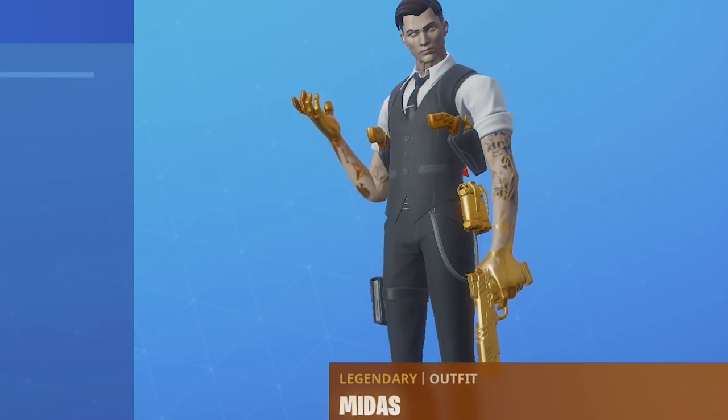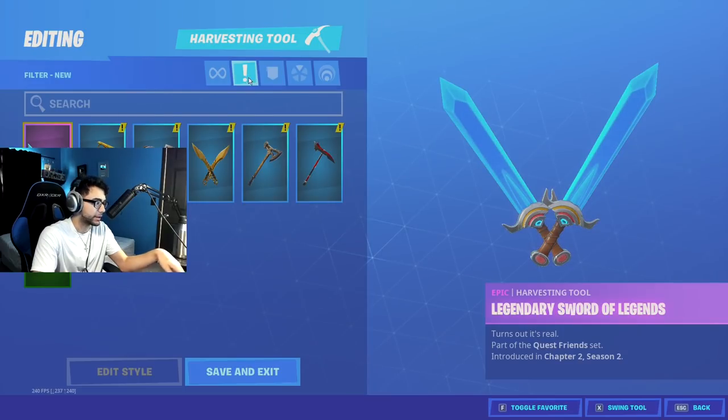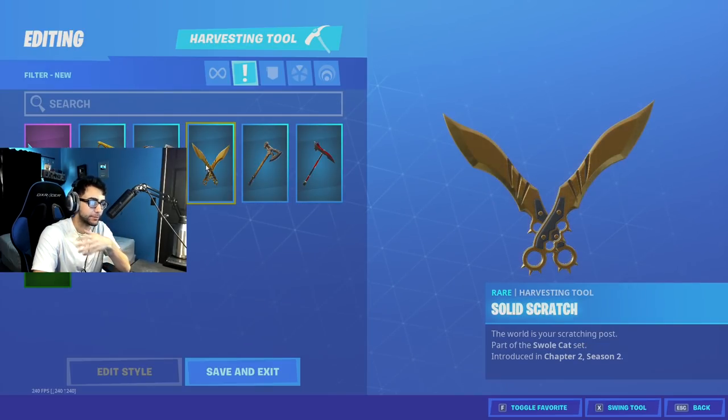Back blings are always ass. Come on, give me some good pickaxes. These are nice — we got some good axes. I'm just going to go through them quickly; I think skins are the most important thing. I'mma rock these though, these are fire.